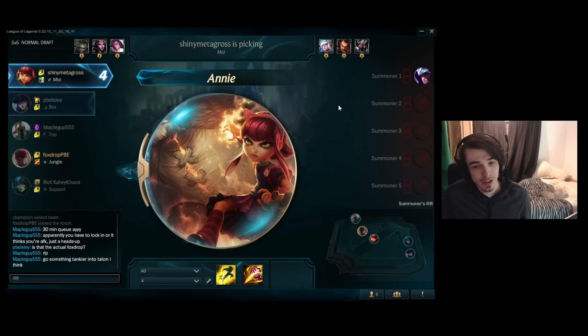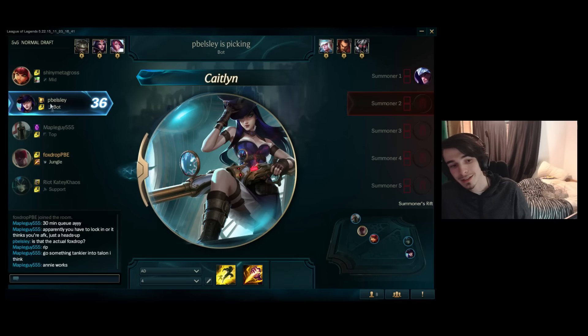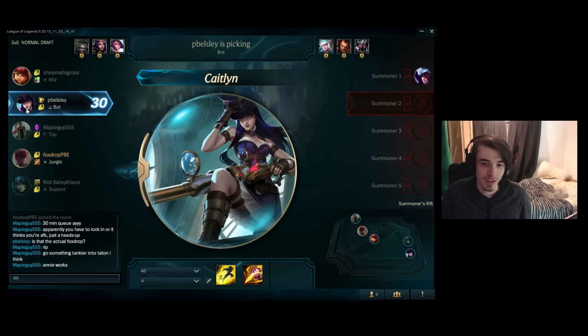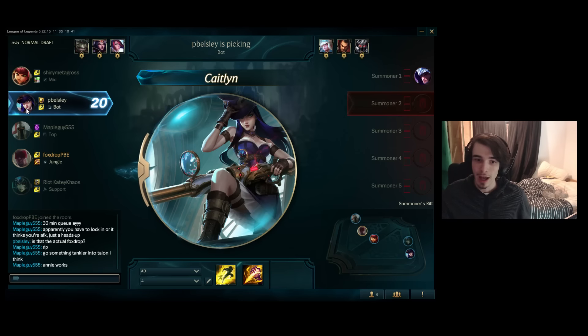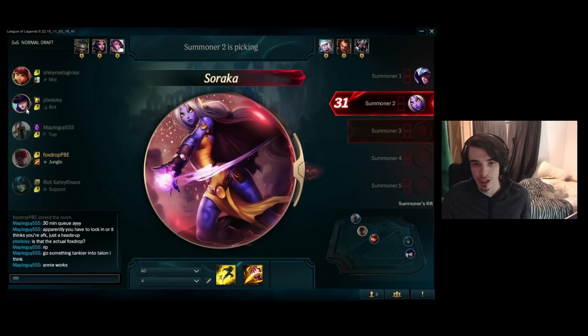Annie looks like she's coming in for us here, so we're going to pick Annie. Caitlyn was actually someone that this guy hovered, so he shouldn't take too long deciding what champion he's going to choose. Now this is the PBE, which means that sometimes it's slow and unresponsive, and there may even be bugs at times as well. This isn't a final product, so bear with me on that. But this is just giving you a general gist of what you can expect to see from the Champion Select.